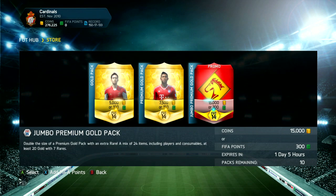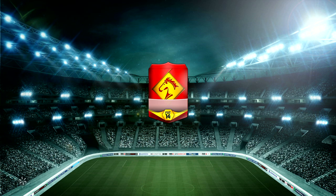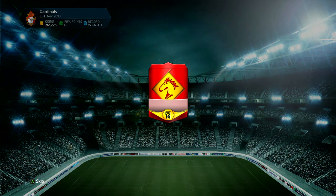Now before we get started, if you're looking for a place to get some coins, check the link in the description for fifashop.co.uk — a really great website. If you use the code Toby10, you get a discount off all your orders at the checkout, which is awesome.